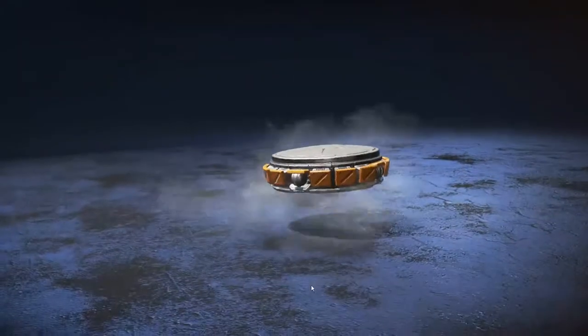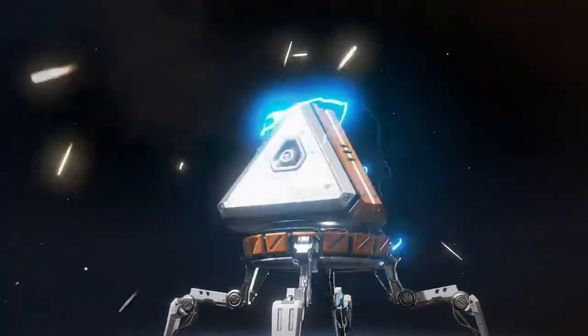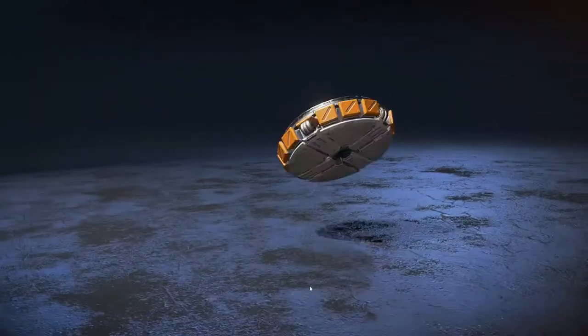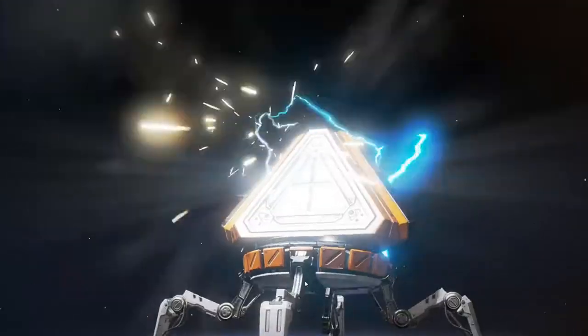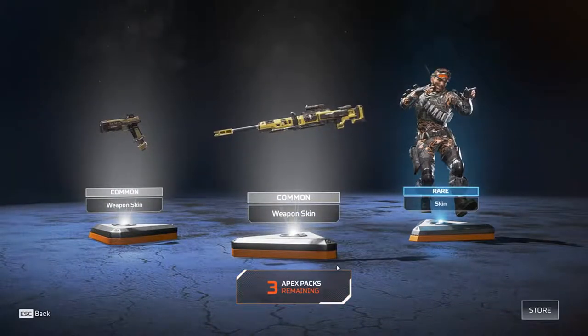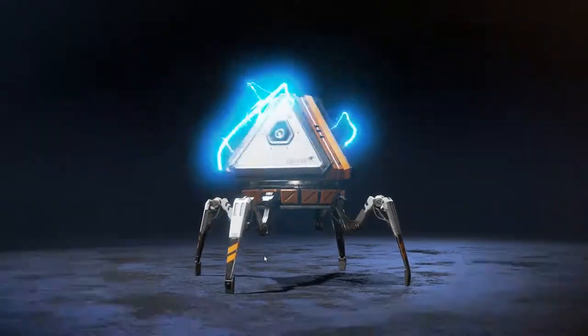Now we get more skins — keep going, just opening all of these packs. Oh, there's nothing good. Dun dun dun, what's gonna be in the pack? There's more things I don't have — Mirage stuff. I'm unlocking Mirage stuff so that's good.